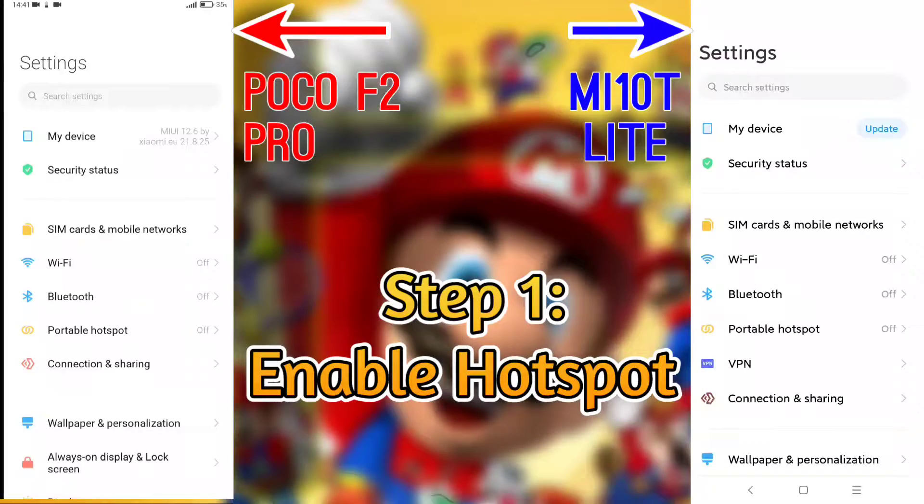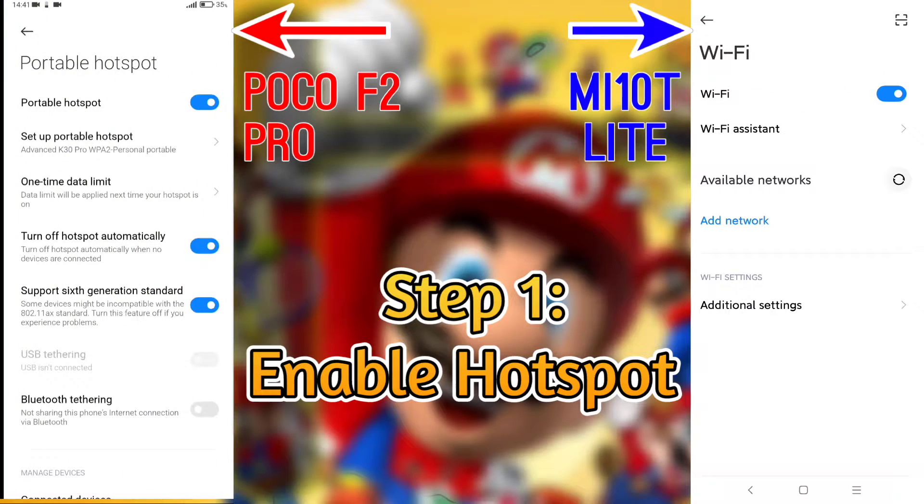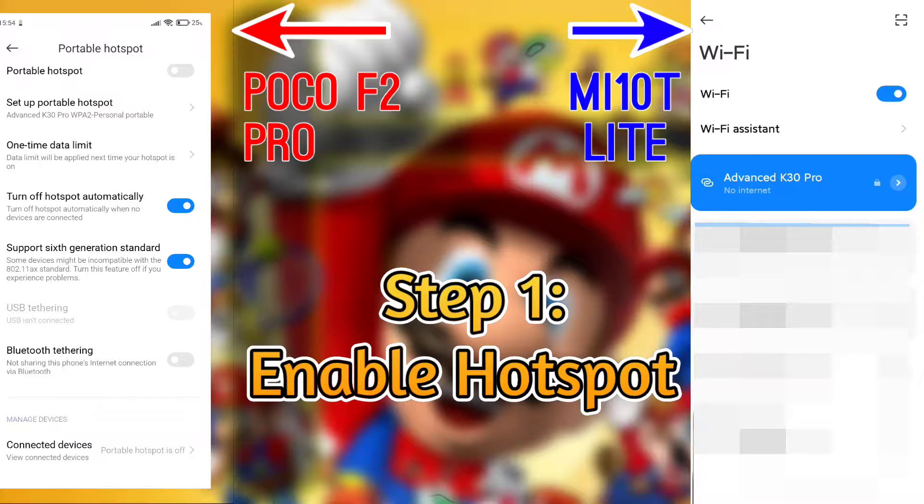For this to work, you need at least 2 devices. Go to the settings of your phone, then enable a hotspot on one device and let the other phones connect to the hotspot you just made. Making a hotspot does not require any Wi-Fi or data connection and can be done while offline.